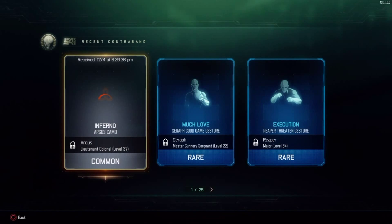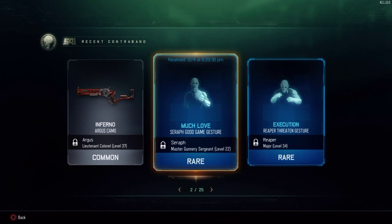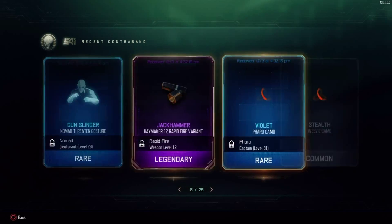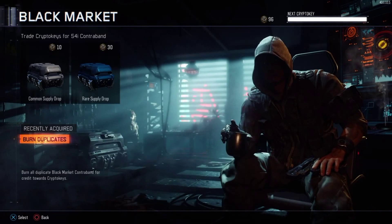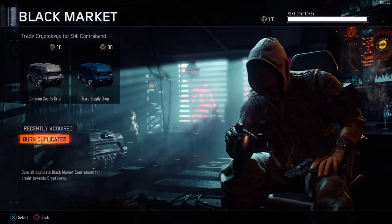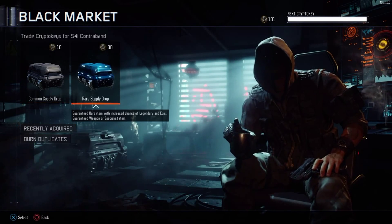You can see your recently acquired items — the last 25 items you've gotten from the black market — which is very useful in case you forgot what you got. It will tell you the exact date and time you received that item. You can now also burn duplicates to receive crypto keys. Just click 'burn duplicates' and any duplicates you have will be burned and turned into extra crypto keys.